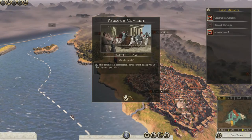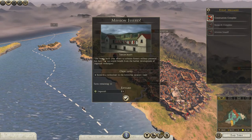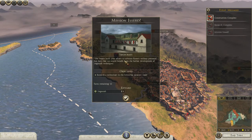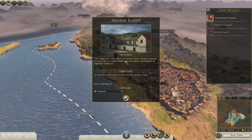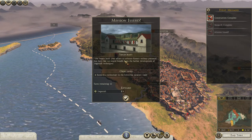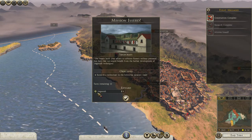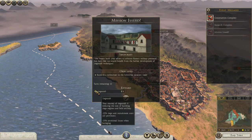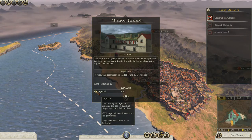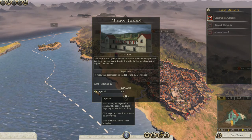Battering ram - knock knock. Mission issued: siege craft. Senate lords, your efforts to advance Rome's military potential - but feels that we would benefit from the further development of siege craft techniques. Research technology in the following category: siege. We've got 12 turns remaining, and the reward will be - your mastery of siege craft is reducing the cost of building siege engines and field artillery.